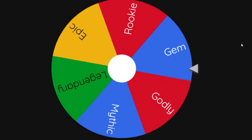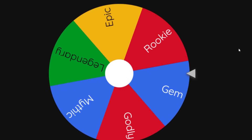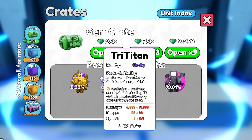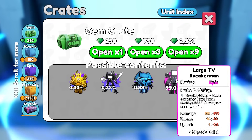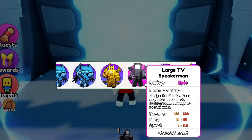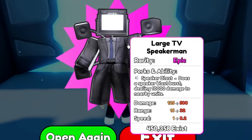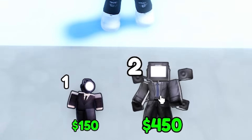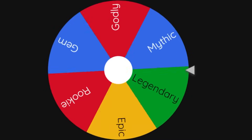Number two — please be a gem or a legendary or a mythic or a god. Gem crate, gem crate! Oh my god, we've got a chance at some good stuff here. Look at the chances — we've got an upgraded Titan clock, tri-Titan, Titan computer, and we're probably going to get the large TV speaker. Let's open this and see what we get. It's obviously you — I hate this thing. The large TV speaker. There we go, we've got it equipped. We do have the chance to try and get another gem crate — we can get it again.